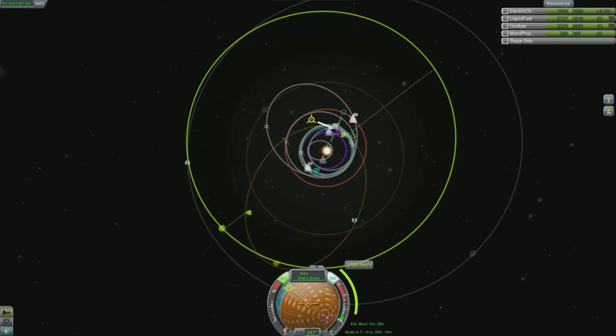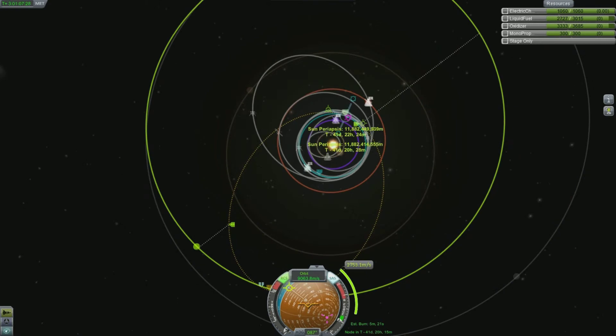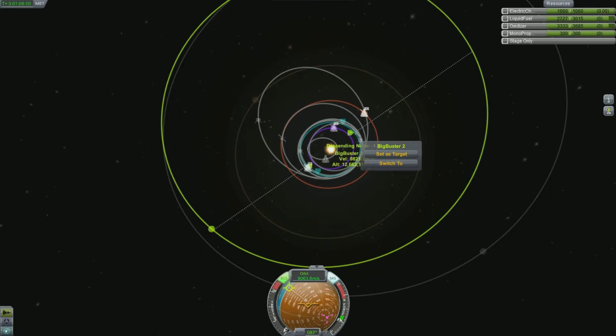Drag the green node without the cross in the middle until you get roughly in line with the orbit line of the planet you're aiming for — in this case Jool. Now if you don't get an encounter by doing that, you can drag around from that center circle — you can see me highlighting it there — drag that maneuver node around until you find something closer to what you want.